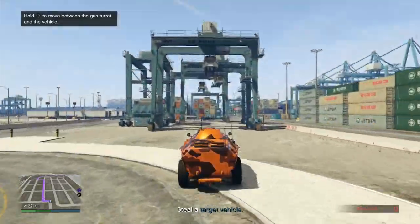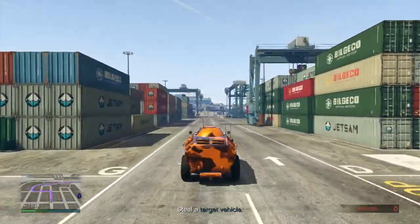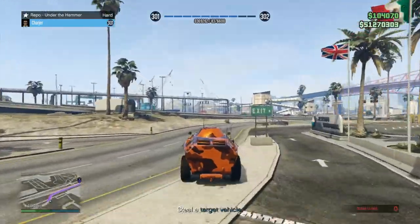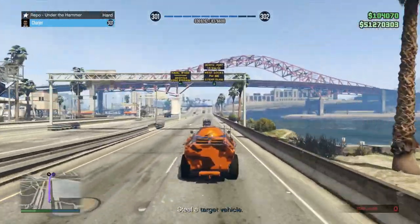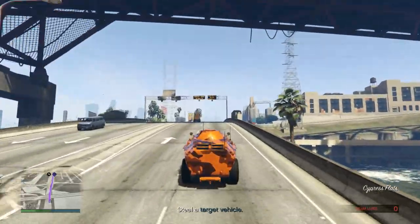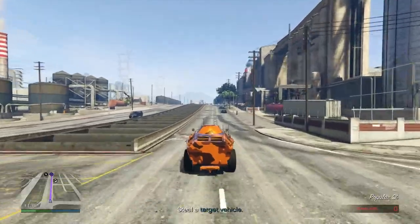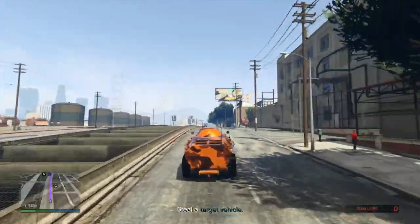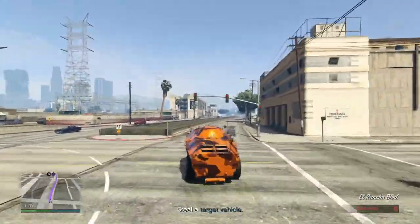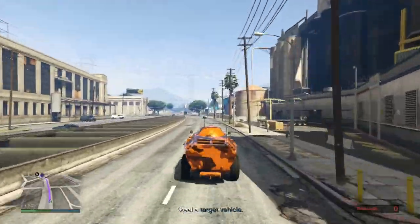This mission is going to be a bit quicker with a second person, just because you can both take a car at the same time. Let me get back over to the police station and get the other vehicle. I'm going to bring it to the same spot — of course I'll have a wanted level again, which I'll have to get rid of. It's just up ahead.